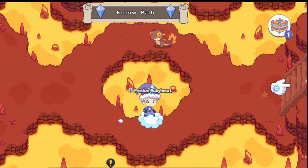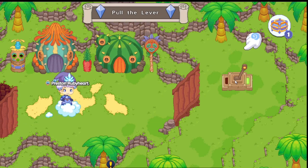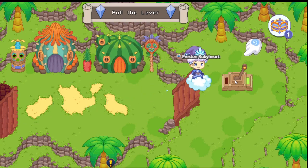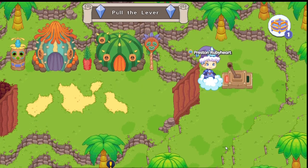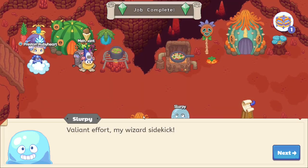Now that that battle's finished, I think we can go over here — the lever is right over there. Once you guys pull the lever, you should teleport back to Slurpee. And now begins the part where you guys will actually get to the storyline and be able to get to the boots.